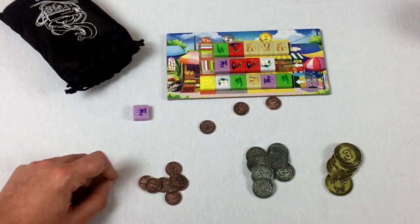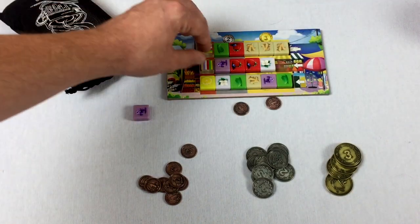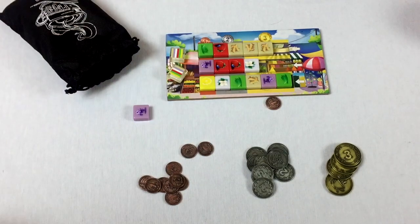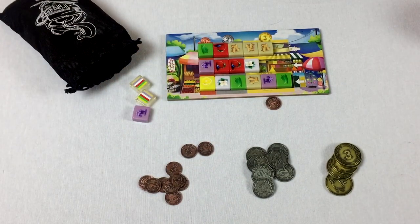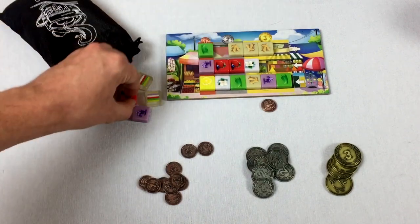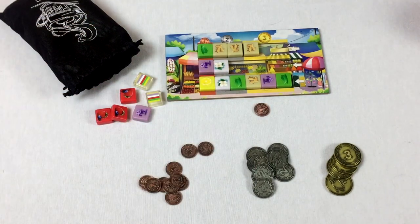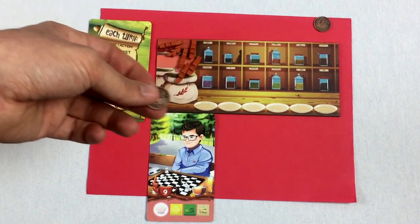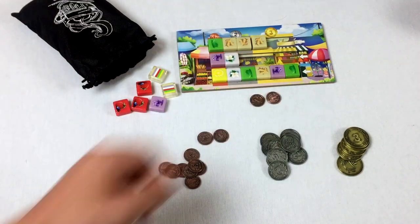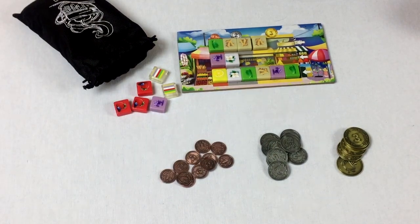Continuing the example: I bought one for one coin, then these two wilds — wilds work as wildcards when fulfilling orders but not during the market phase — for one coin, sliding those down. Then I spend two coins to get all three of these since they're together. By spending that additional coin I was able to grab those berries because they were under the two column. I could keep spending, but let's stop here.